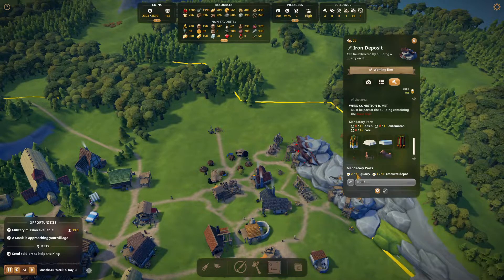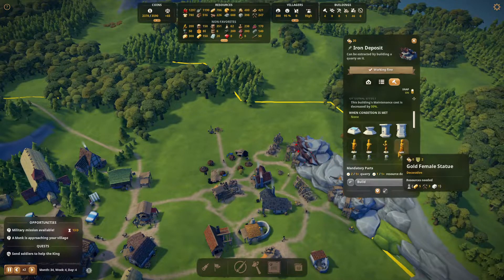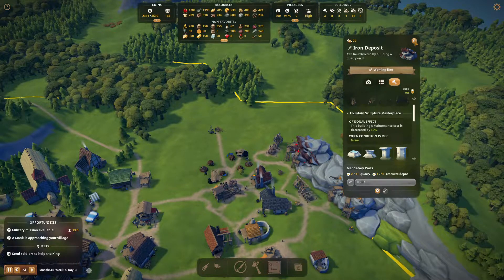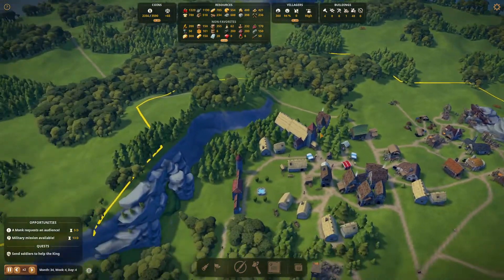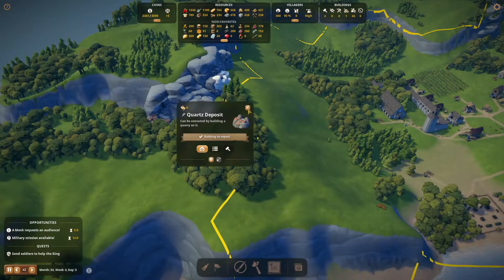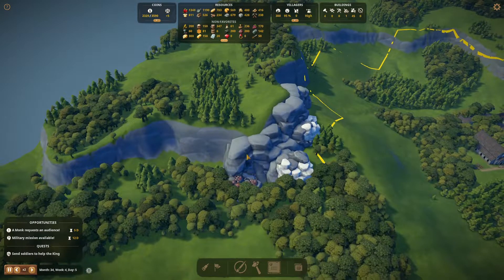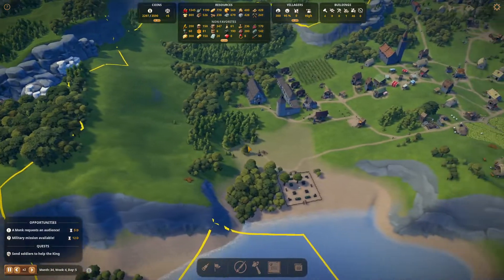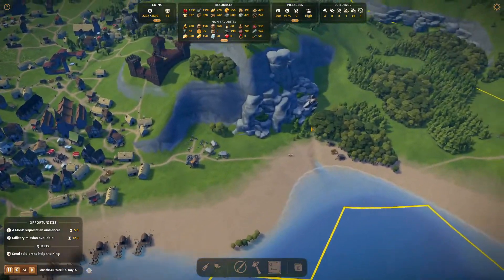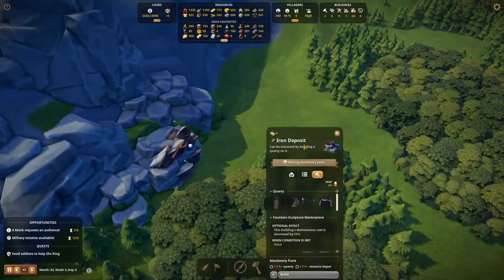I don't think we can actually do that just yet. We need more iron — the question is, where is it? Do we have any? We'll have to scout the area. Here we have quartz, and marble and marble. That's not iron. Let's keep checking the map. I think we have some iron here — yeah, there it is. So we need to expand the iron industry.